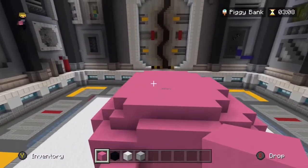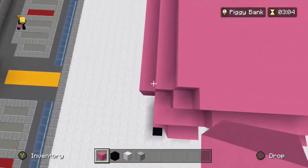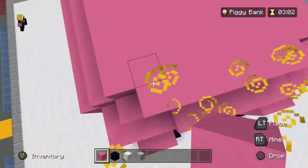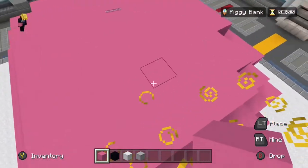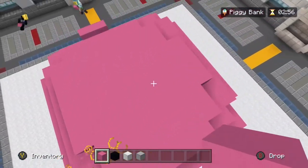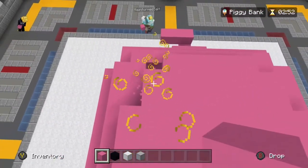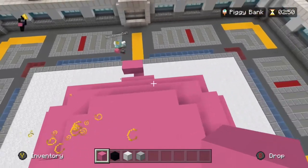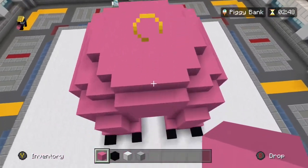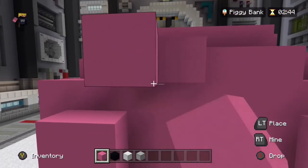Oh yeah, this is a hot mess. We gotta make sure this is symmetrical, otherwise it's not gonna look good. I mean, when you have me on your team, no one ever said anything about it looking good. Let's cut that one off. Yeah, that's good. All right, now we're gonna go.